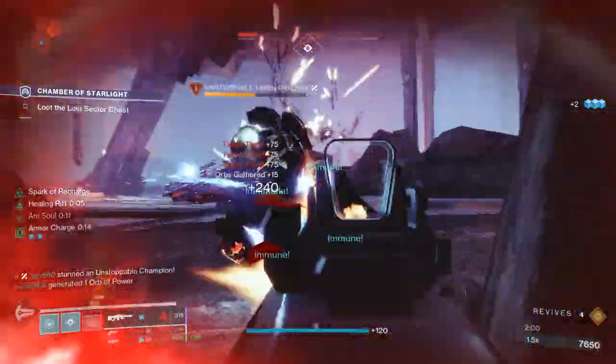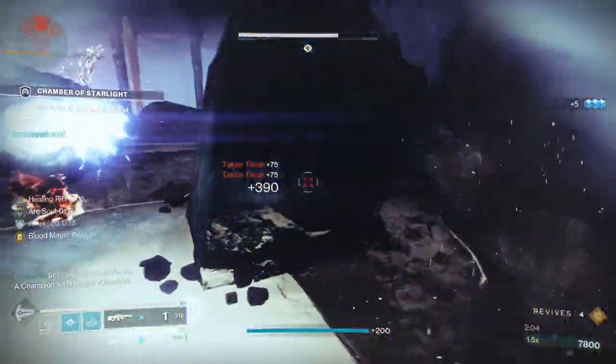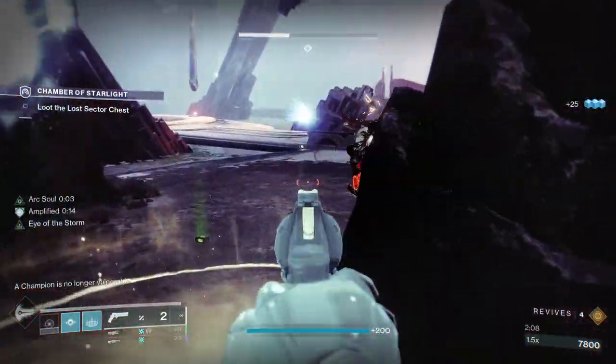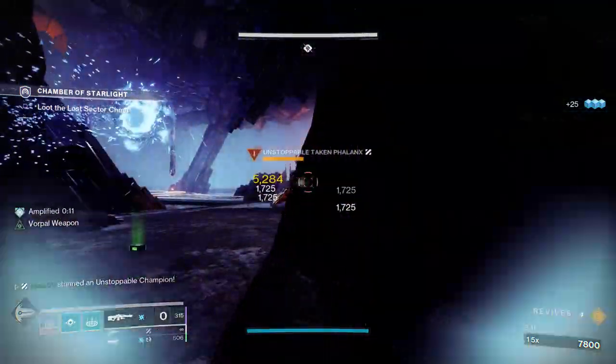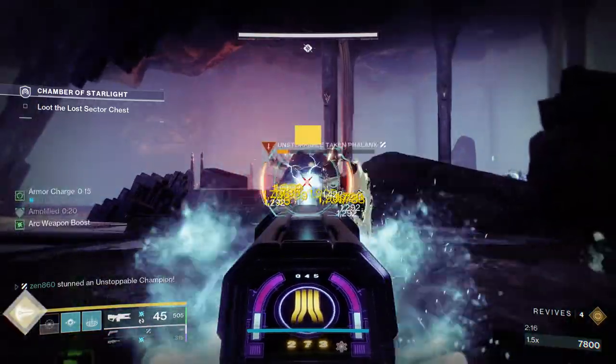All these thrall are on top of us, but we are just taking no damage because of the 25% damage resist, plus obviously the healing from our rift. We did get hit by that second one, but it's no problem — we'll just head right back up. We are in our rift, getting that damage bonus, and we are able to just absolutely fry him with our Coldheart here. And boom, he's dead.